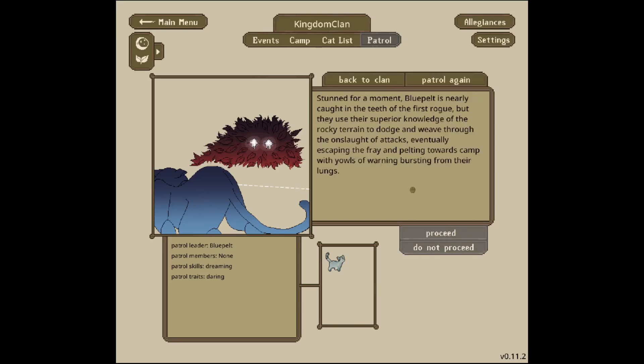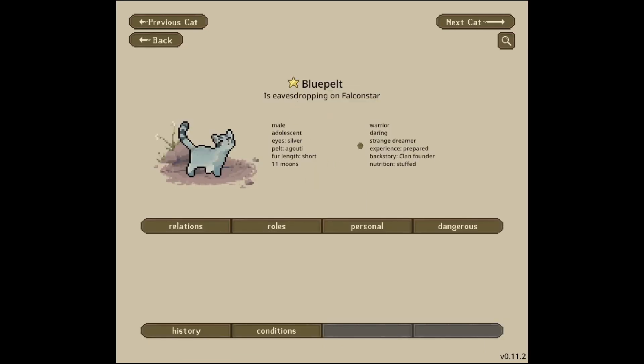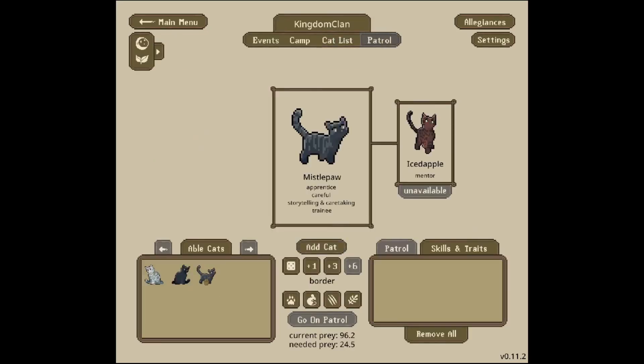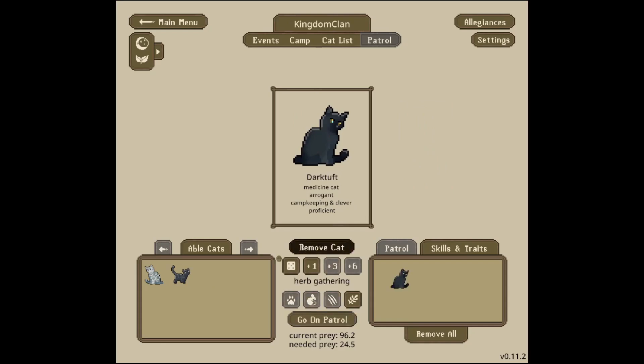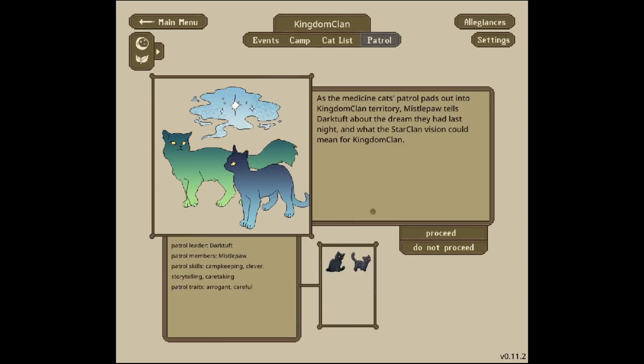Blue Pelt eventually escapes the fray and pelts towards camp with yells of warning. I'd say that was a successful patrol because they survived and were able to get help, so Blue Pelt is now a knight! Then Missile Pool will go with the medicine cat on herb gathering since everyone's been a bit busy and unable to take them on training. As the medicine cat's patrol pads out into Kingdom Clan territory, Missile Pool tells Dark Tuft about the dream they had last night and what the StarClan vision could mean for Kingdom Clan.